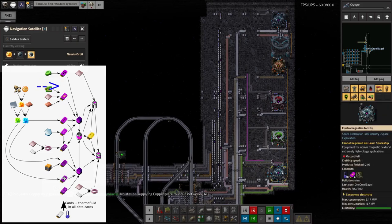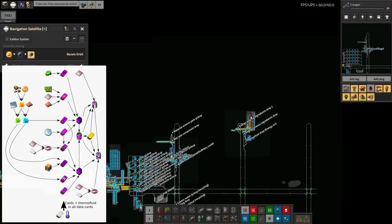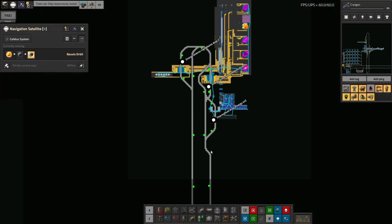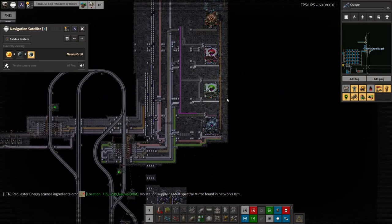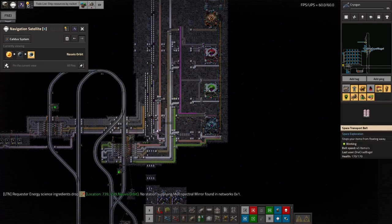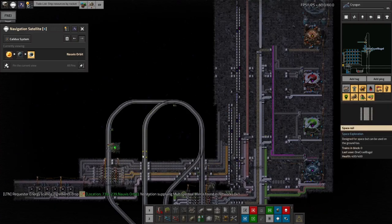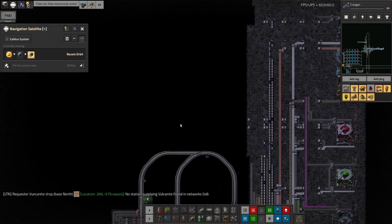The other big thing I've done recently is start setting up everything needed to make energy science one and two. As shown on this diagram, a lot of the ingredients for energy science two are also ingredients for energy science one. I've built up or plotted out the data types one through four for energy science one, plus the additional inputs needed for energy science two. These will all feed onto a bus. As you can tell from the railway lines being all over the place, there's been a bit of a shortage of forward planning — I didn't build far enough out from the railway system.